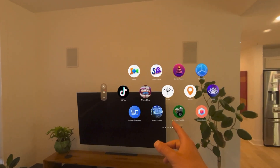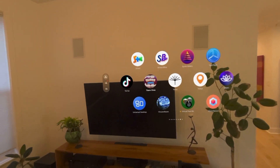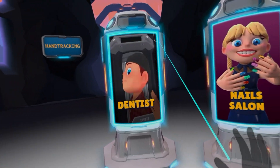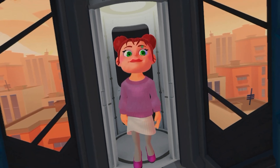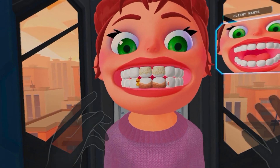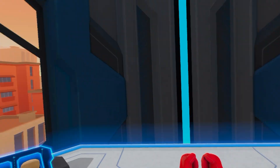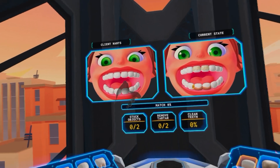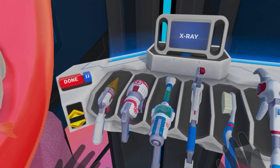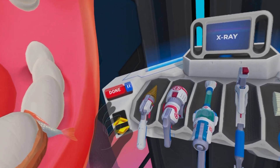Moving on, we've got Titan's Clinic. This is another fully immersive game, and we've got two different things we can do here: dentist or nail salon. Let's try dentist first. This is a weird game, but I think it's actually kind of cool, kind of funny. You've got this giant person and I have to fix their teeth. I can turn around and see what the client wants — I've got a couple things I've got to do: remove tartar, clean teeth. I've got all these tools, and the hand tracking is pretty good here.